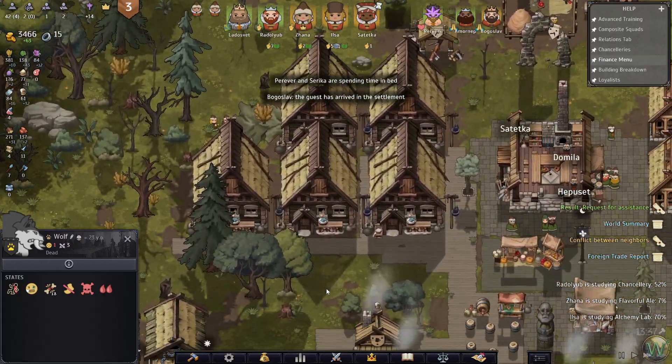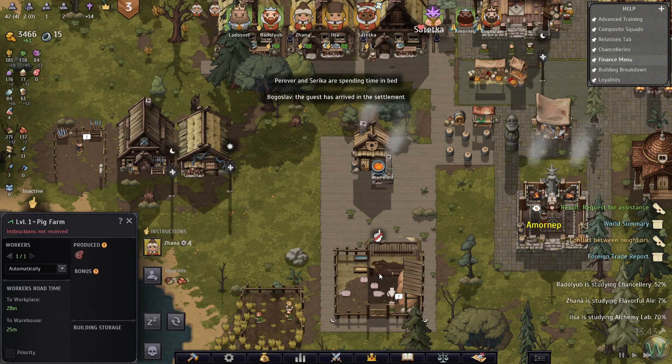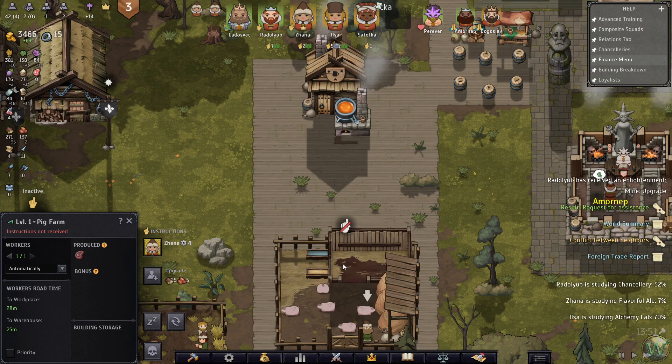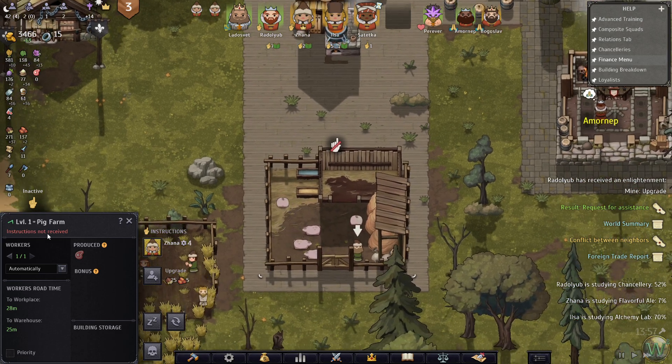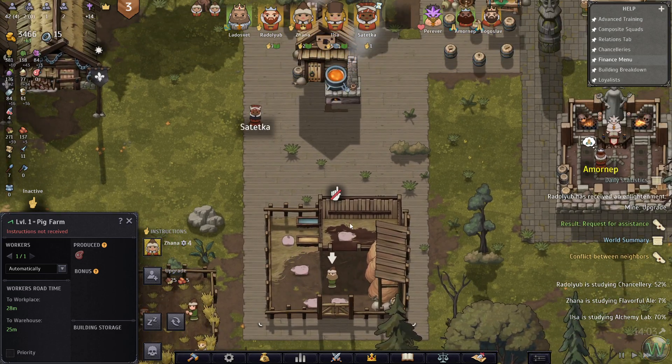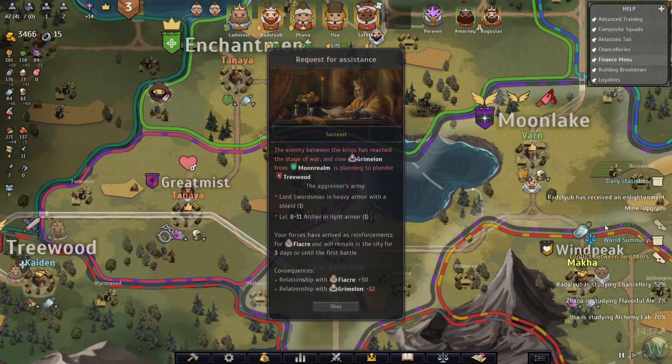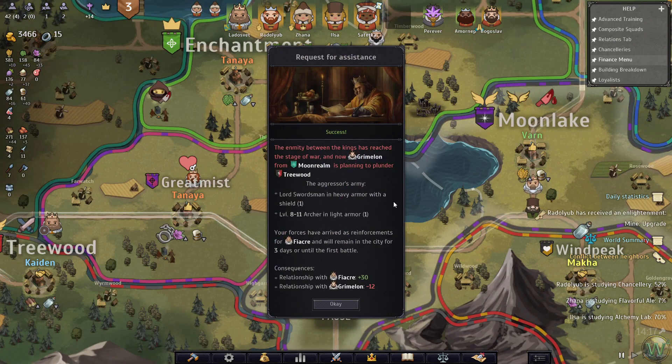Pig farm - should be getting us some meat in here. Did I not assign a manager? I do have an inspector - instructions not received. Janna has been a little busy lately. We need to stop sending our people out. Our request for assistance - success. Forces have risen as reinforcements; they'll reign in the city for three days or until the first battle.